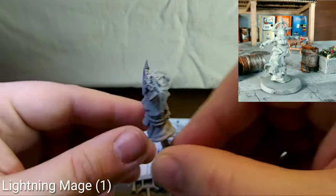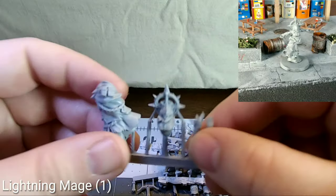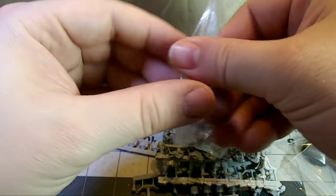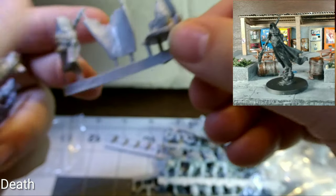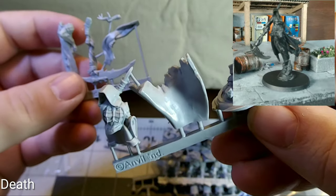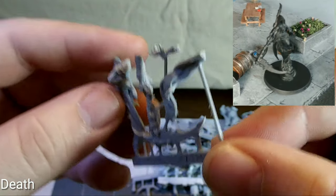Here we have Lightning Mage version 1. There's apparently a second version with a different sculpt and posing available on the retail site currently. I personally prefer this one — they're both really cool, but I like the posing on this one. And our last model in the unboxing video is Death. It's a very cool model that comes in a couple of different parts and ends up being four or five parts tall — a really tall model with a fantastic size. I love the use of negative space where the head should be: it's just an empty cowl, and some of that's also done with the sleeves. It makes for a really dynamic, really interesting model, and I'm really looking forward to seeing it painted up.